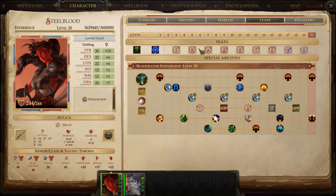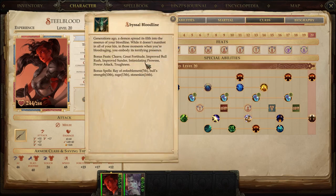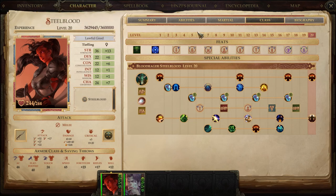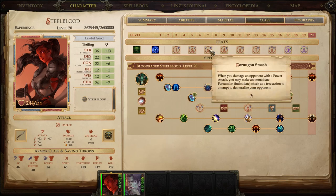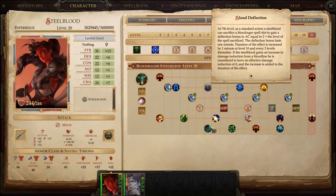We needed Power Attack here because that's when we can unlock Cornugon Smash at level 7. You couldn't pick it up at level 6 anyway because of the type of feats available, and Cornugon Smash wasn't on the list. But level 6 is as soon as your Persuasion could be 6 — once you have all prerequisites like Power Attack and Weapon Focus, Cornugon Smash is available at level 7. That's the earliest I can get it for you.